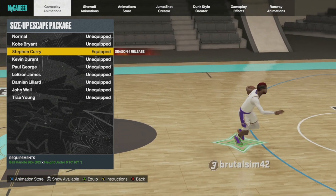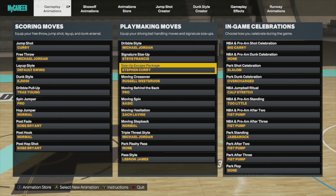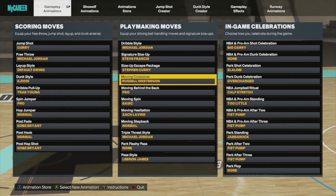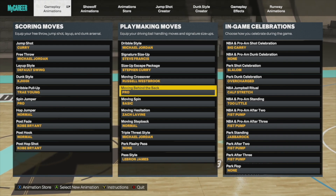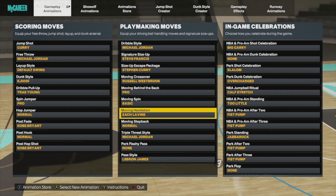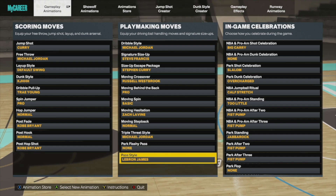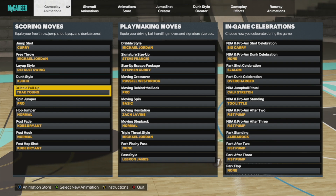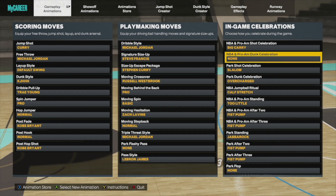A lot of people won't be able to afford this, especially taller builds — unless you go with long arms or something to make it work. You still got Russell Westbrook just because of that double crossover cheese move — that's an automatic crab dribble. I'm still using Pro for the behind-the-back — that's glitchy. There's a new moving spin but it's just not good enough. We've got Zach LaVine for moving hesitation, the moving step-back, normal Michael Jordan triple threat style, and of course LeBron James since my passing is above 75. Still using Trey Young for the dribble pull-up.